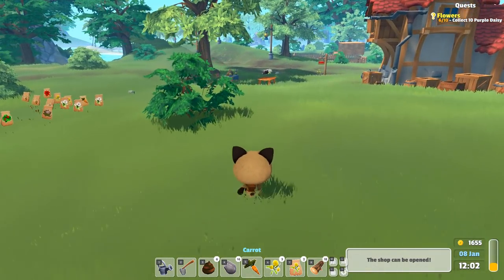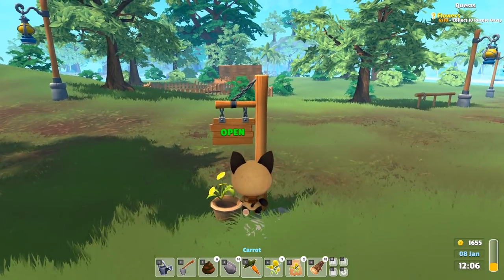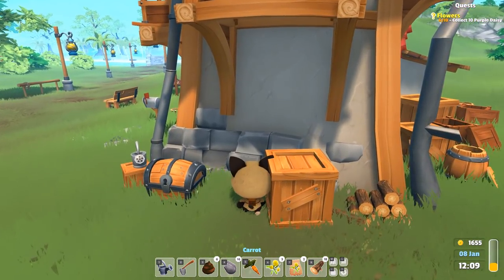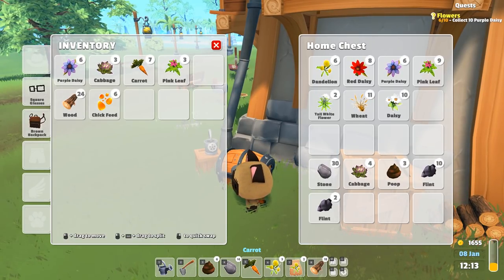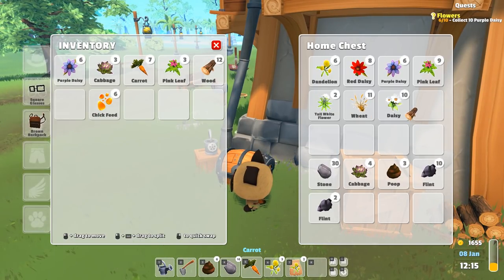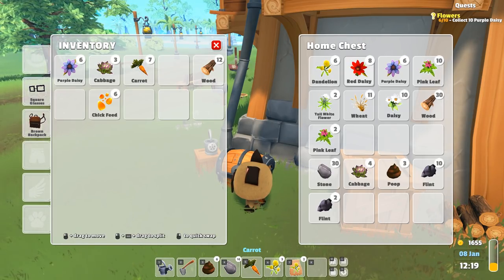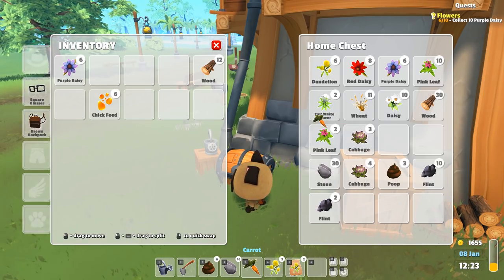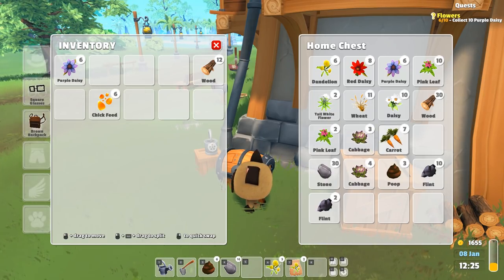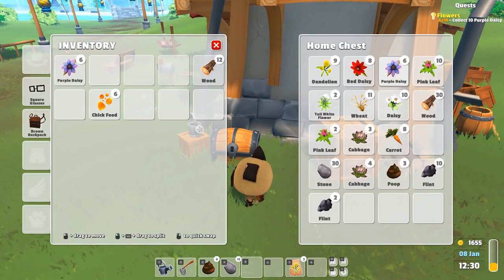The shop can be opened — we'll go ahead and do that. We've already used up a lot of our energy though. I'm going to put stuff away and put the cabbage and carrots in storage. Wait, how many purple daisies do we have? We have the purple daisies to finish the quest — we can at least go do that.